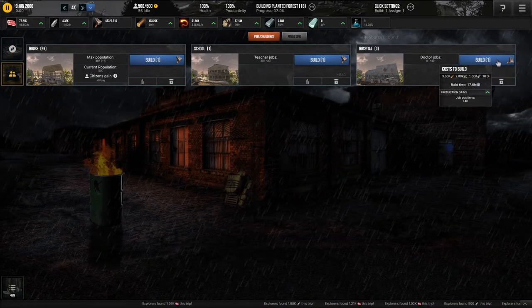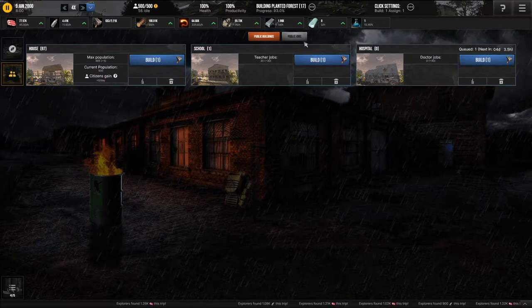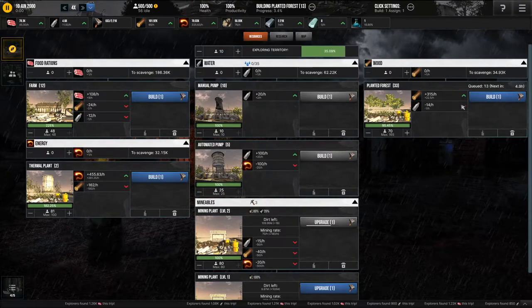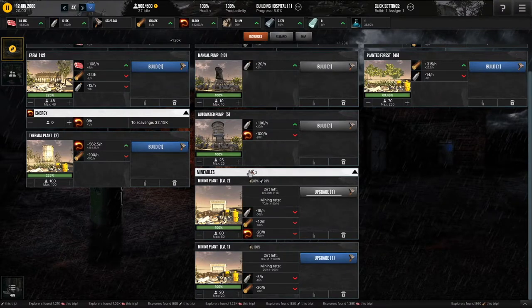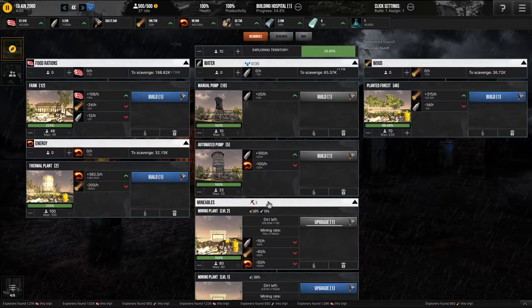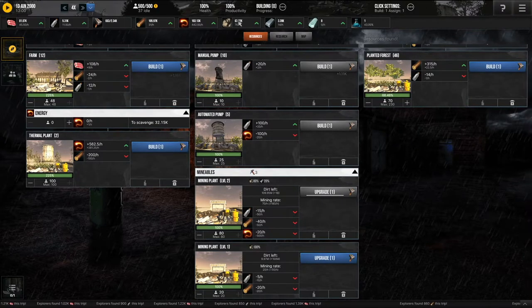So now I can go to hospital and build one hospital. It's going to take a little bit because of all the forests that I'm building. Yeah, I'm building too many of these but that's fine at this point. I can use this to get more of that stuff so I can get more of the mining things.